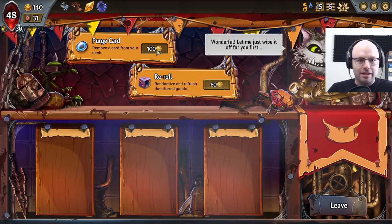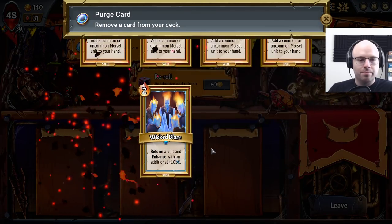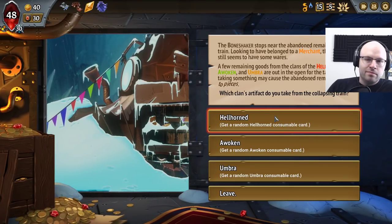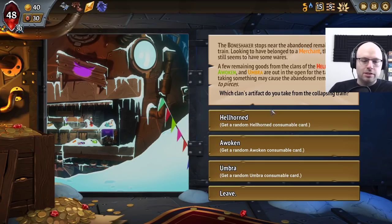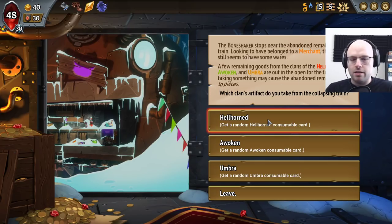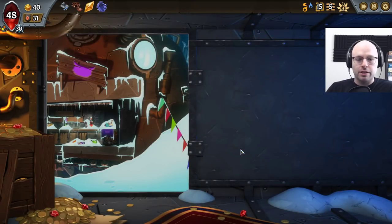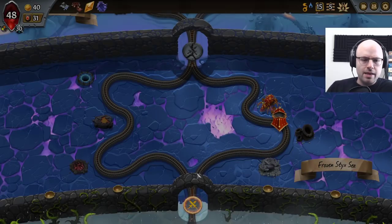I used to hate that card, and now I think the best thing we can do is big removal. Shade Splitters are gonna be among the next to go. Give me a random Hellhorn — I hope that's fine, especially because we have multi-strike. I did want armor, but I think this fits the deck pretty okay. I think we're kind of cruising — it's not over, but we've made progress.